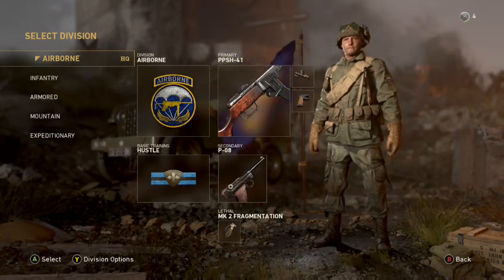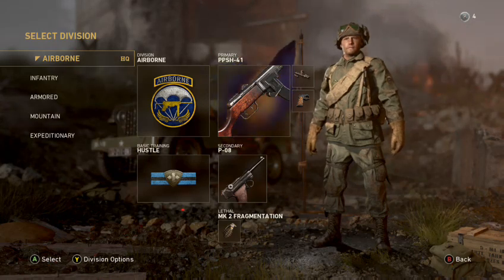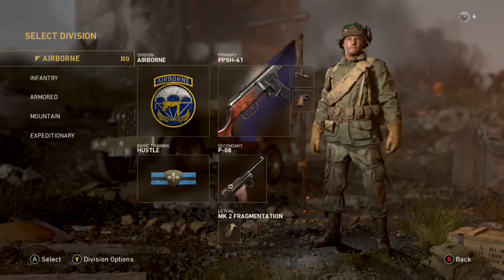This is Rasa J talking to you about divisions in Call of Duty World War 2. The perk system has been replaced, and there's five to choose from.